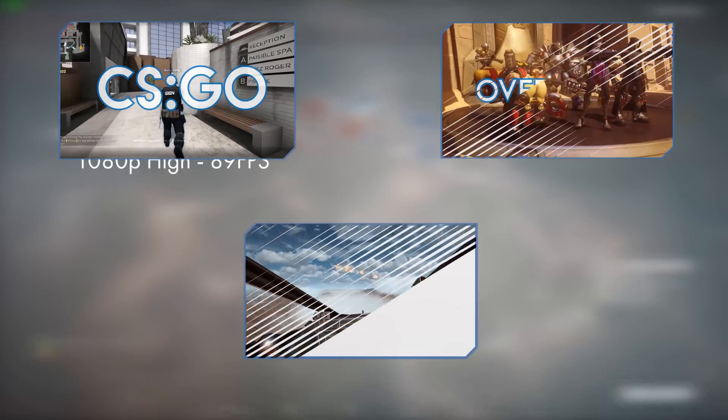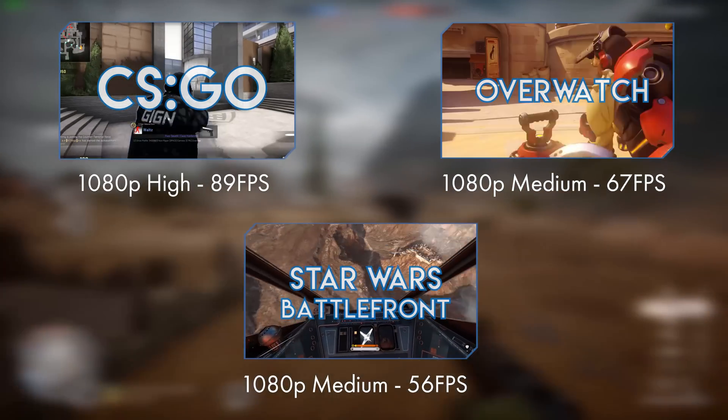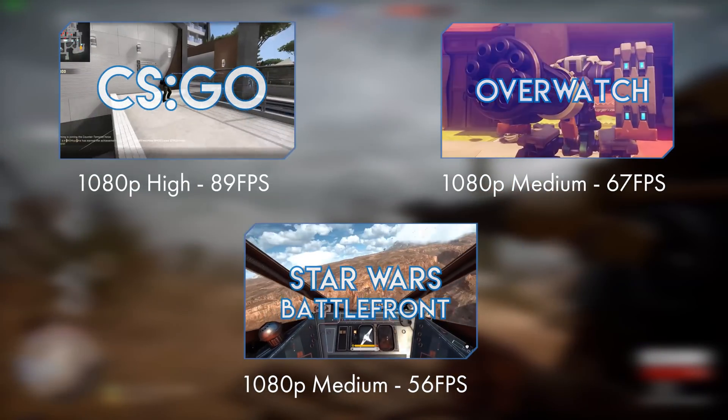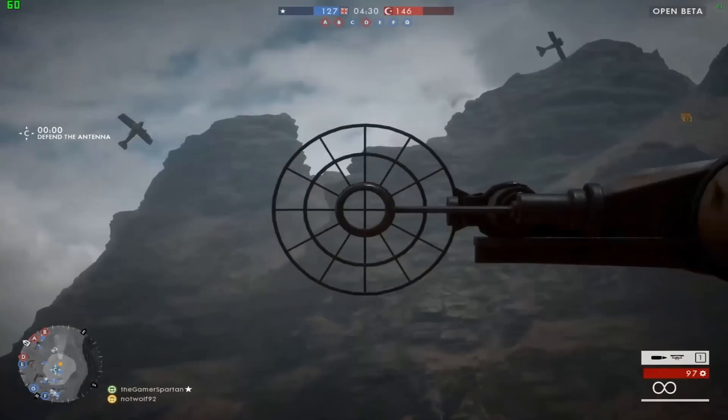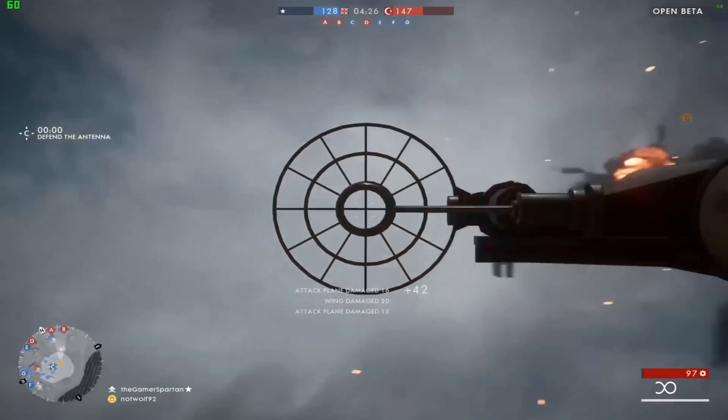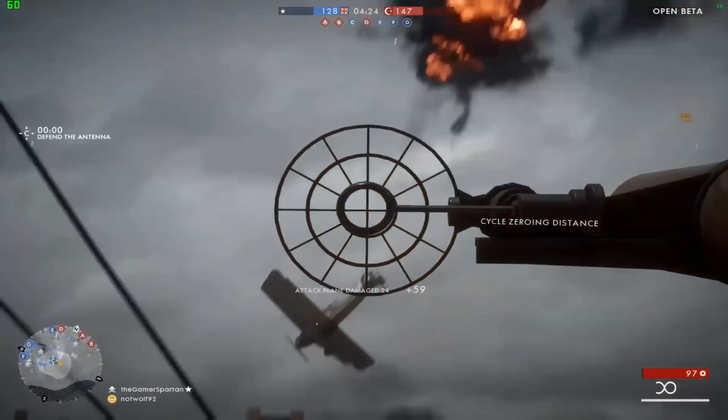As always, let's start with the performance numbers you can expect. In terms of the latest AAA titles — GTA 5, The Witcher 3, Overwatch, and the upcoming Battlefield 1 — you're looking at medium settings at 1080p whilst achieving well over 45 to 75 frames per second, provided you turn anti-aliasing down a little bit.